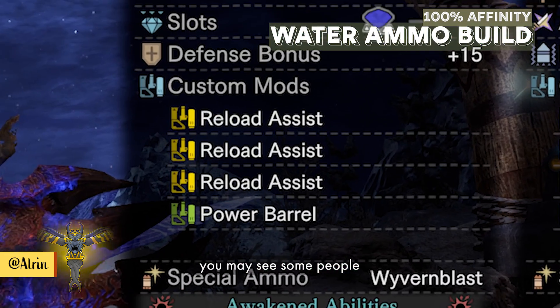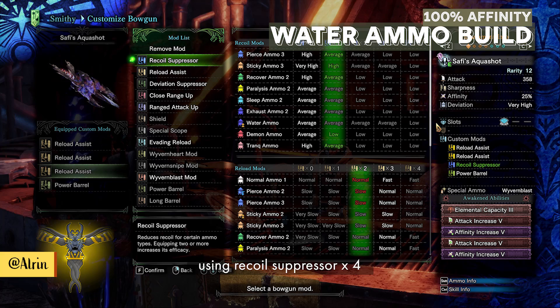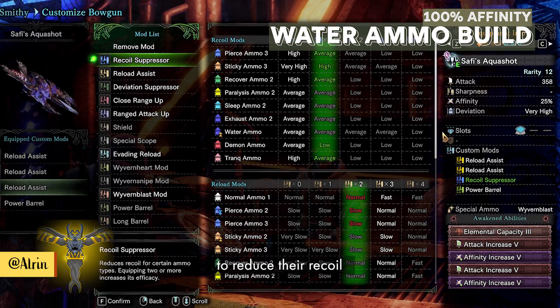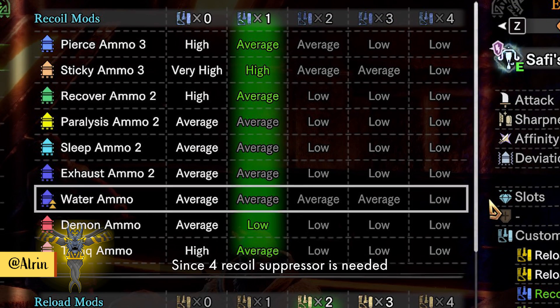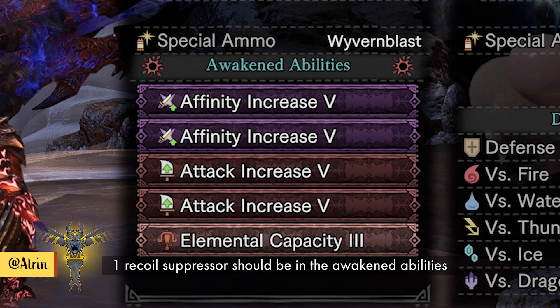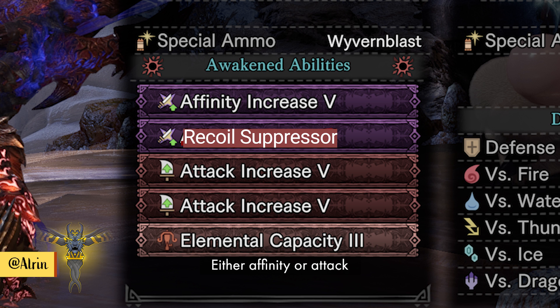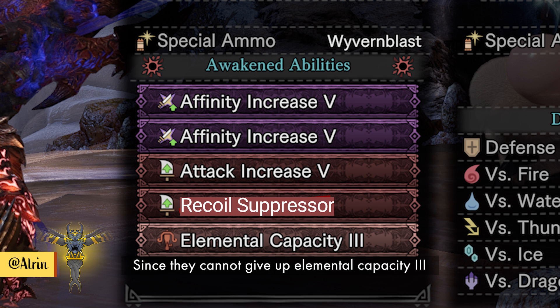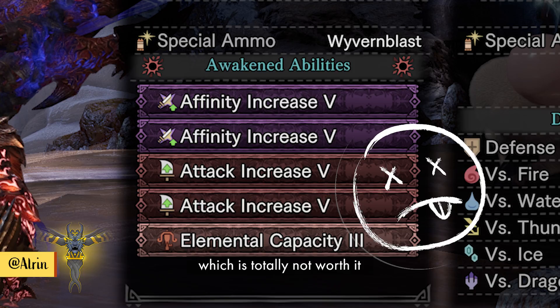On a side note, you may see some people using Recoil Suppressor x4 to reduce their recoil, causing them to shoot ammo a little bit faster. Since 4 Recoil Suppressors are needed, 1 should be placed in the awakened abilities. However, that trades away a lot of your damage — either affinity or attack — since you cannot give up Elemental Capacity level 3. This trade-off is totally not worth it.